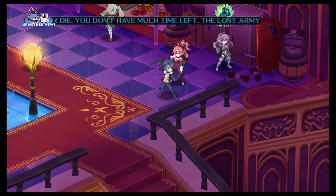Evilties are what you can consider passives. Let's go to characters, go to Nisa, and look at her evility. She has a unique one called Nippon Ichi which increases stats by one percent for every ten hours of gameplay. She also has empty slots for other evilties.